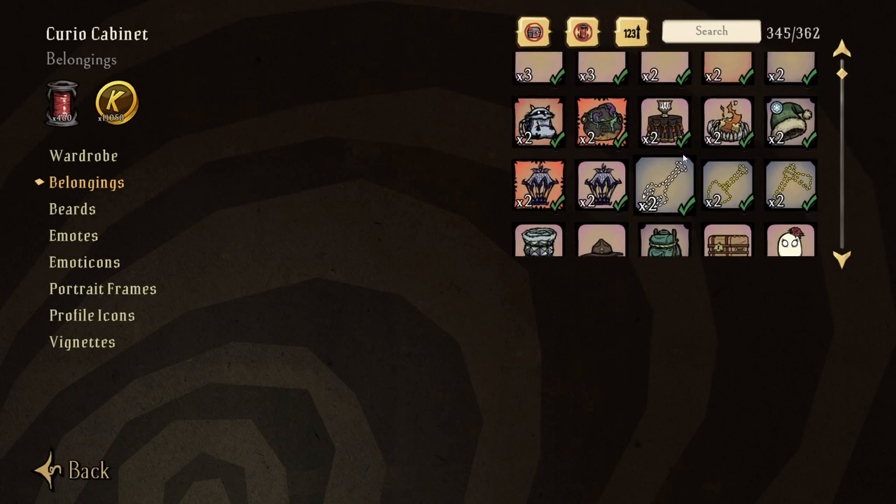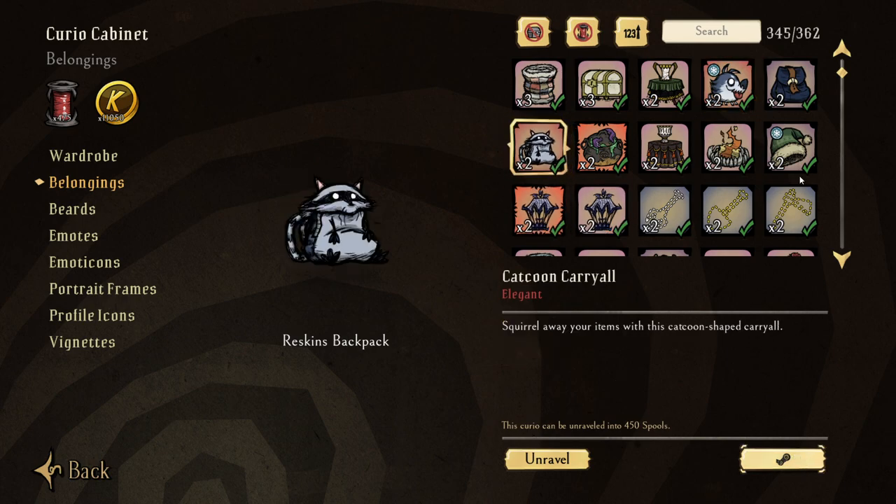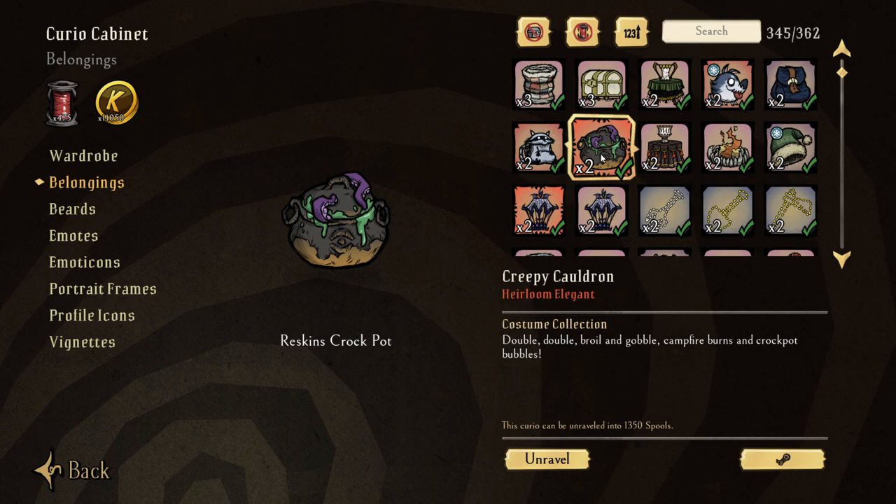I'd advise not selling the ones you have doubles of that are available on the market, because we're going to get to step two in a second. Once you decide to sell something on the market and it's five cents - are you really going to market it for five cents versus unraveling it? There's not really much difference between the two. But some items are worth $4 or $5, so if you have an item with a bit of value behind it, like the cauldron I showed you at $5 value, that changes things.